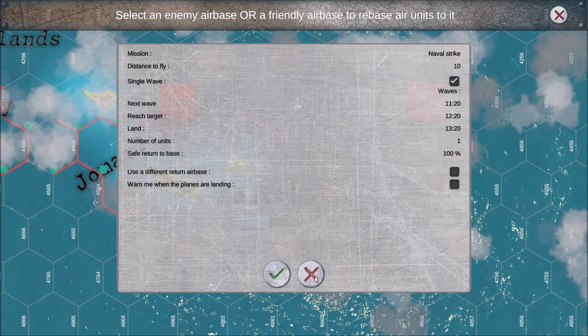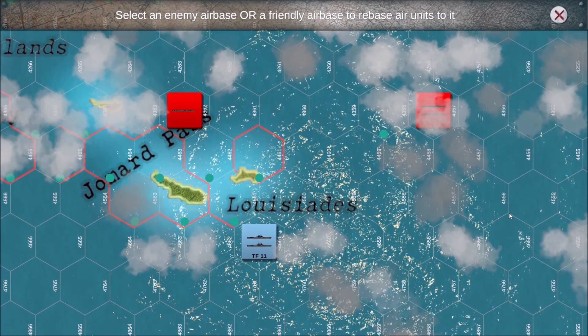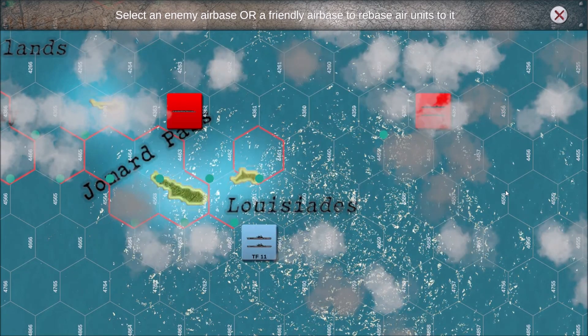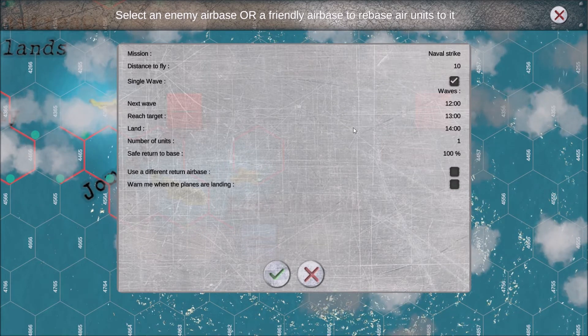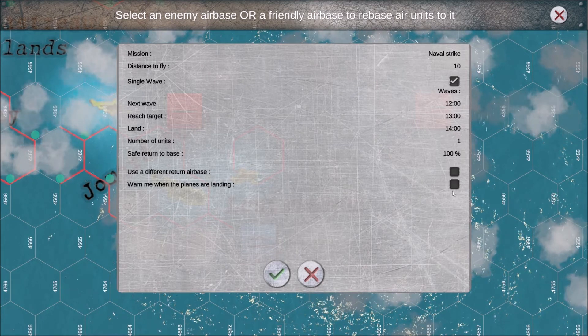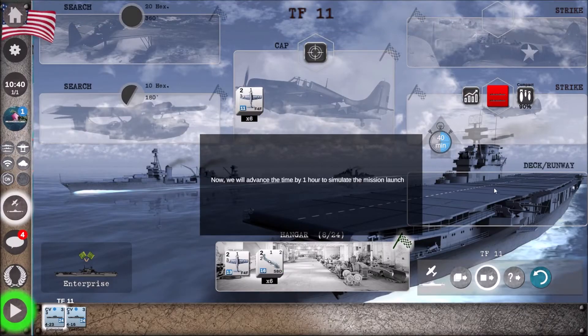We'll send one wave to that task force. The mission is a naval strike — distance to fly is 10. Maybe it's five hexes there and five hexes back. Single wave. Warn me when the planes are landing — let's take that. I'm not going to advance the time because I'm going to put some more guys up from the Enterprise.